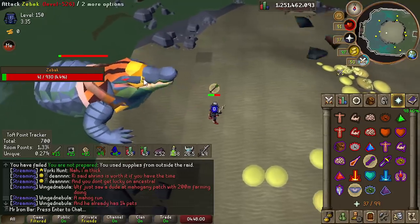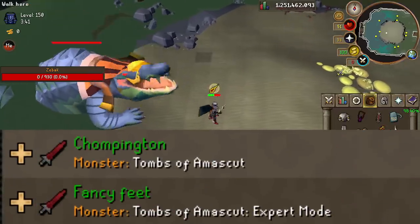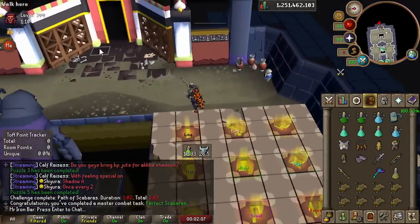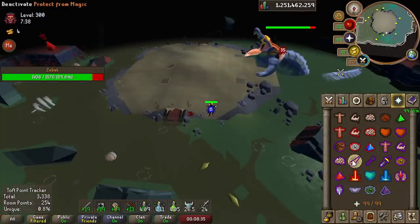An easy way to know is if it doesn't say 'expert mode' next to the task itself, then you can do it on normal mode — like the Chomp task from Zebak. I completed it and I'm going to finish the Hail Zebak grandmaster task to get a hard one out of the way since that fail message is really annoying.